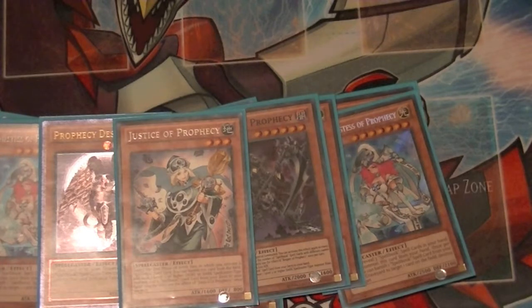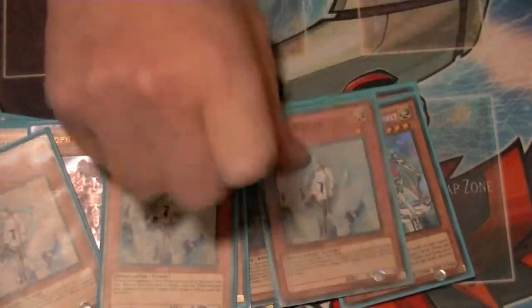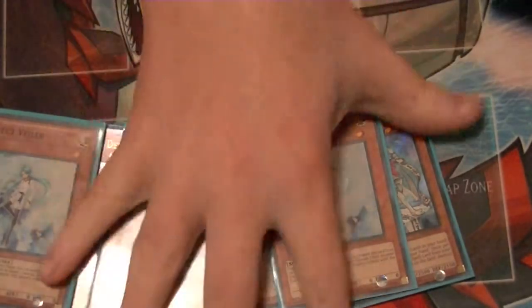One Justice of Prophecy — that way if I need to, I can set up for my Priestess play next turn. And to help with negations, three copies of Effect Veiler. That does it for monsters.